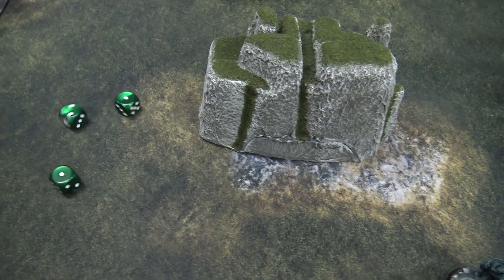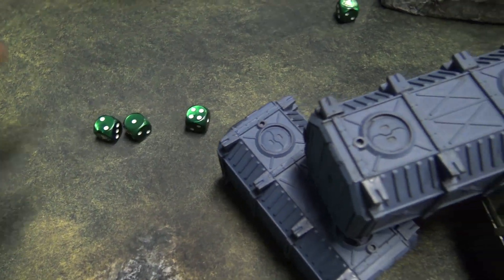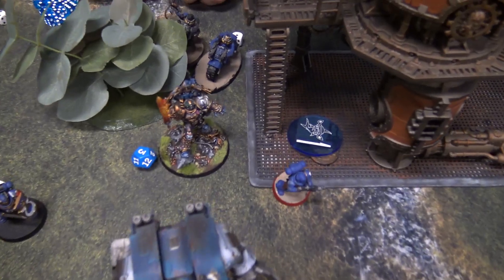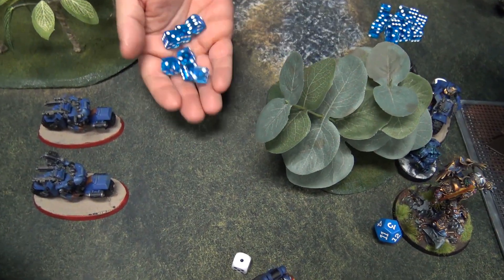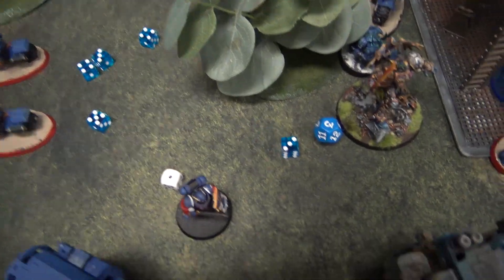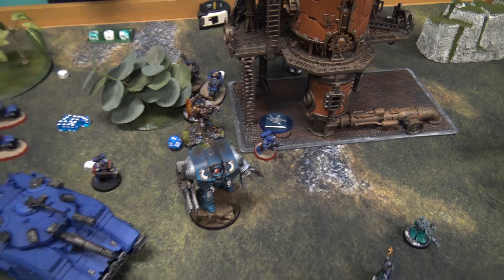My Abominant attacks into Guilliman with three attacks hitting on fours — hits go into a tech marine nearby instead, wounding on threes strength six — two wounds, AP minus six, three flat damage — the tech marine only had three wounds left, so he's dead. Guilliman attacks back with seven attacks, hitting on twos re-rolling for himself — five wounds at AP minus four, three damage each, reducing to two. Rolling through the Aberrants: three are killed. The Patriarch then attacks in as the transcript continues into the fight phase.